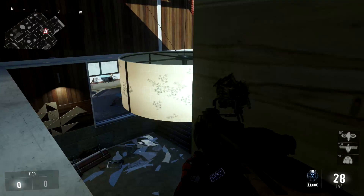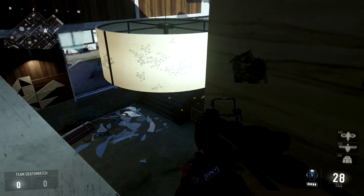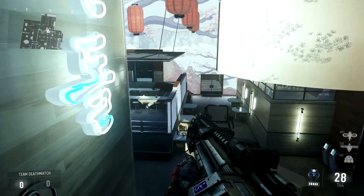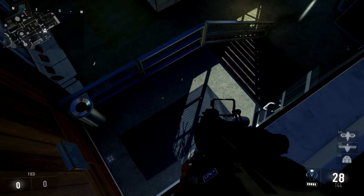If you come to this middle area here, you have this cover and also this wall to your cover. You can take people out coming from that walkway back there, trying to get into that door, and also people coming from the door underneath here. Same thing applies for this side — take people out coming from that door, the door underneath you, and anybody spawning in this back area.